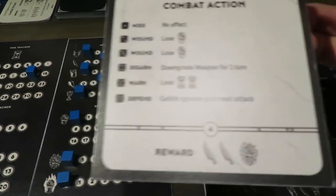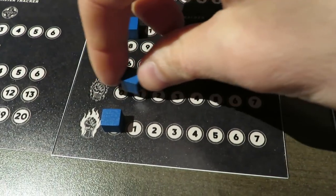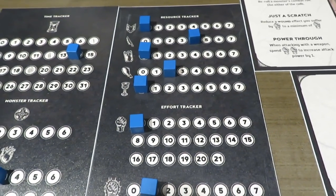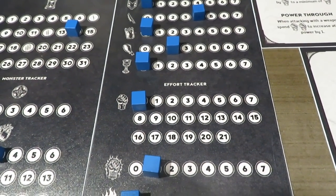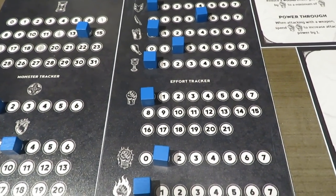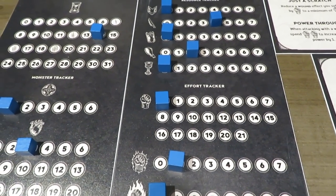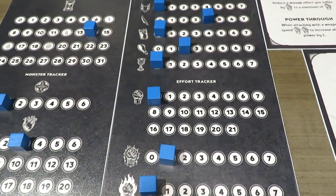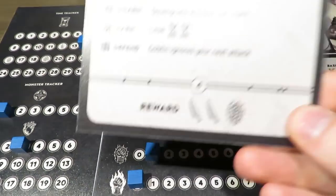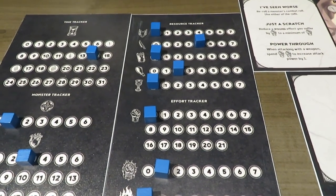The goblin is defeated! I gain some effort back — things were getting dire. I gained two blades, so I'm up to four blades now. My effort is really bad though — I really need some help there. I think resting during the next run is going to be really important. I can't believe I won that. We've gone through the reward step and flipped the monster card over — level two is complete! The next thing we're going to do is grab some skill cards.